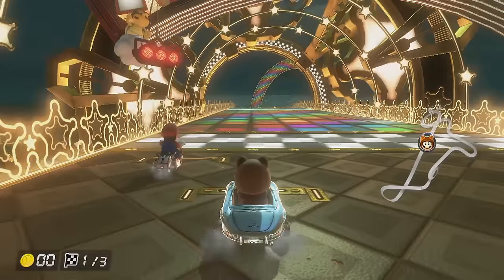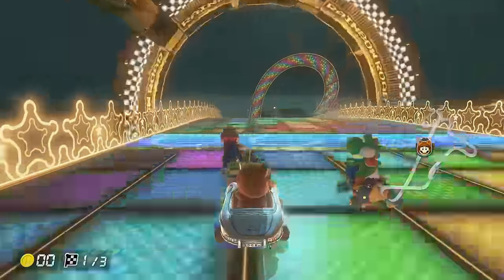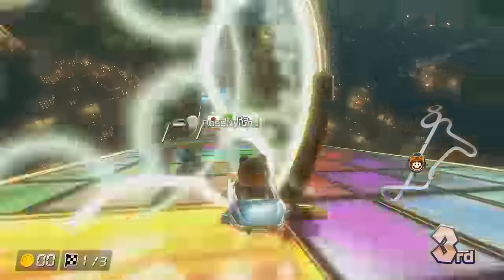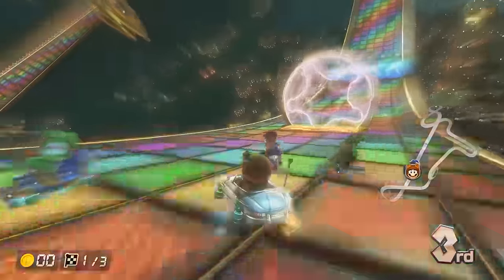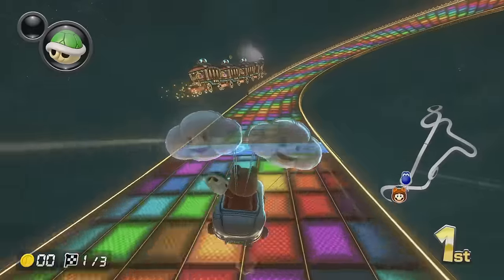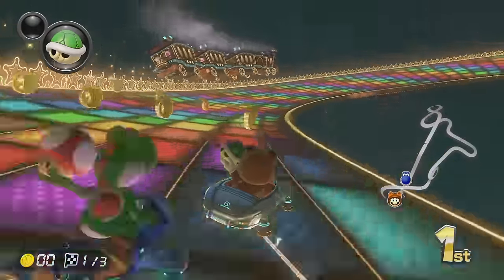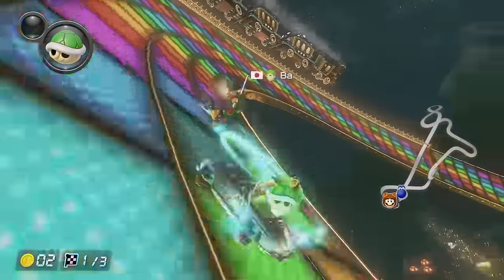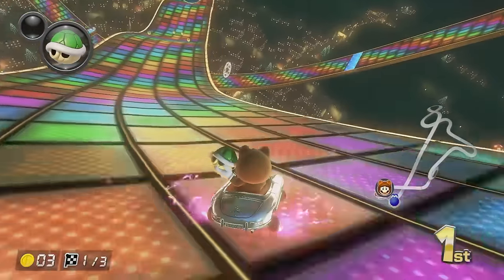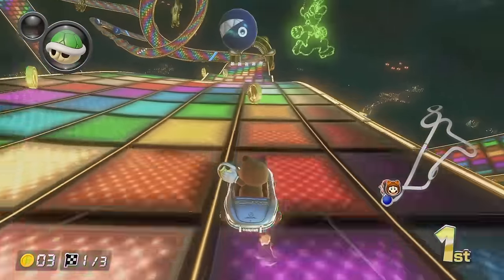Okay, here we go — Rainbow Road. We can do the old smart steering tactics off the bat here. Turn on the old smart steering and we should be able to get a nice mini turbo. There we go, we've got a draft as well. Straight into first place. As long as we can turn that off in time. Now we just need to hold our lead. The additional speed of this combo should prove quite useful on these tracks.